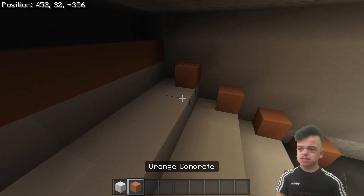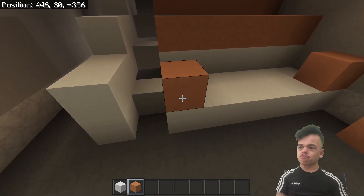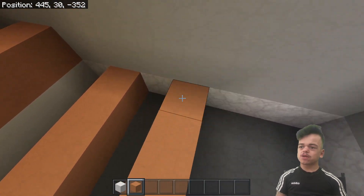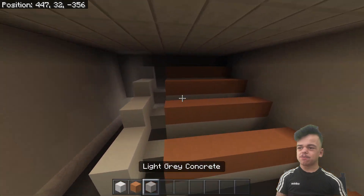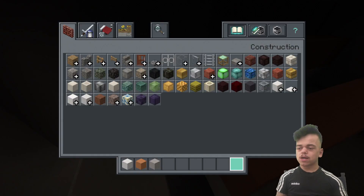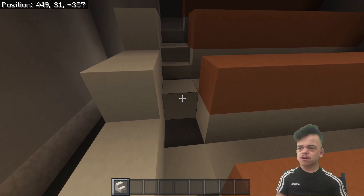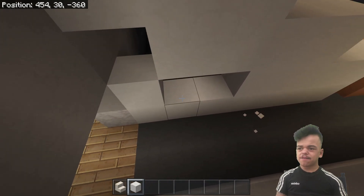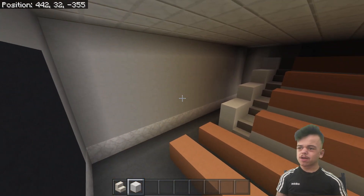That's looking great, I'm liking that. These can actually be extended down a bit more and we can actually have two of them — that looks awesome. Let's fill in that little bit and then make the stairs go up there. For the stairs we are going to use some quartz stairs, going right there, and that gets filled in here. Yeah, that's looking awesome, I'm liking that.